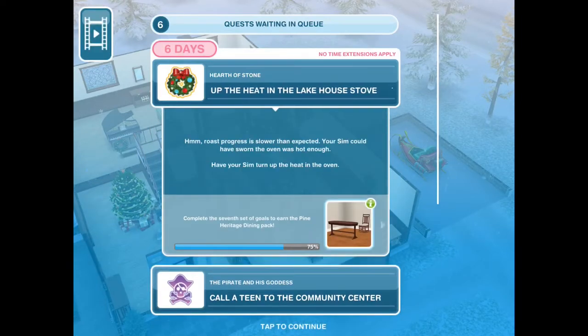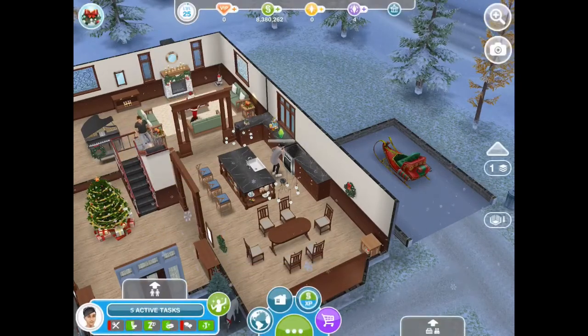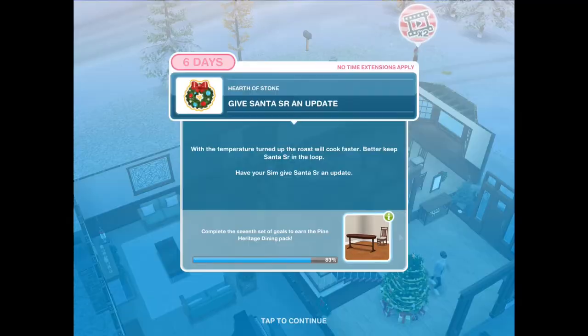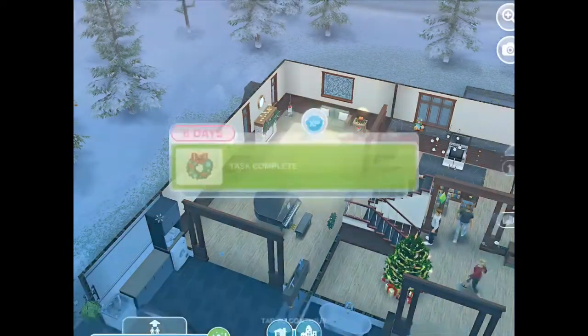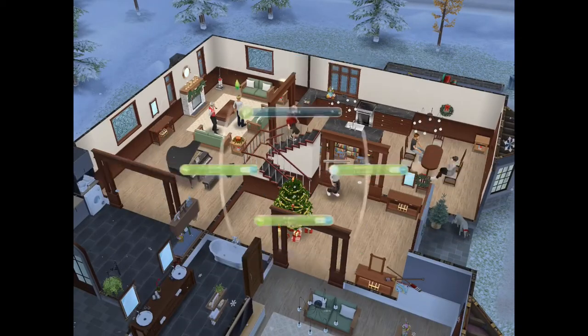Turn up the heat in the lake house stove - click on the stove and increase heat for 15 minutes. The next task is give SR an update, and that's going to take 20 minutes.